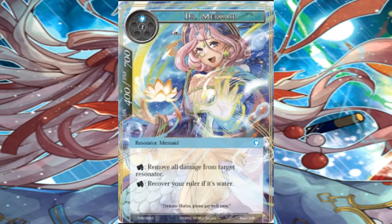Doctor Doctor, give me the news! We got a Mermaid with combos too! I am a fan of Doctor Mermaid — not only because Doctor Mermaid is super fun to say, but it has combo potential. Tap, recover your ruler if it's water. Nice! We could always use that. The first ability doesn't give you a very good card though.